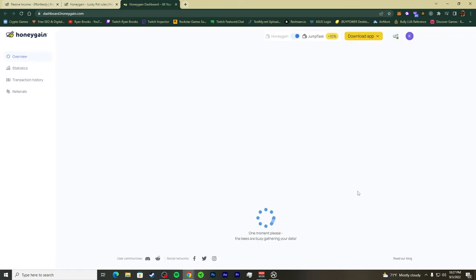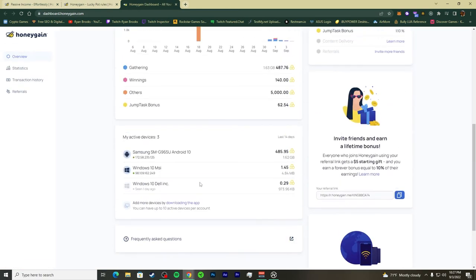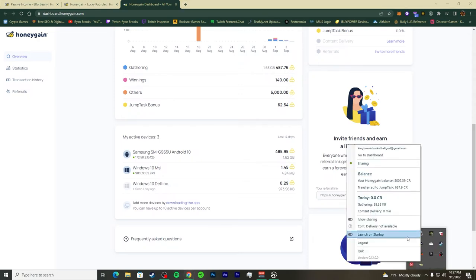After about a minute, barely anything changed in the displayed amount — but that's fine, because they're counting in kilobytes and megabytes. You're already being tracked by other entities anyway. Right here you can already see data being gathered, and within seconds you can start gaining.